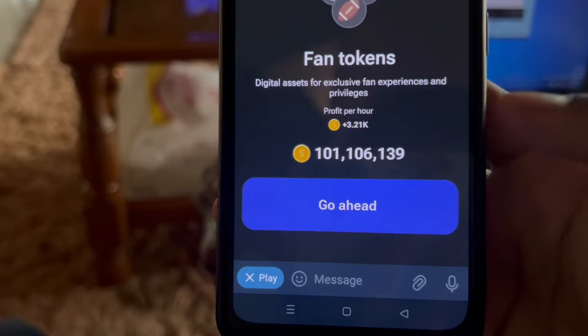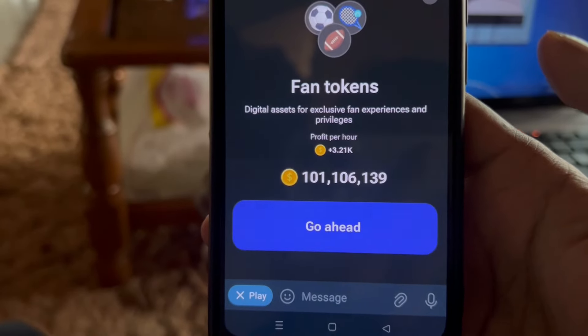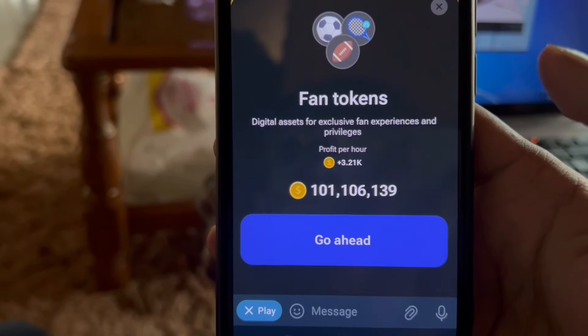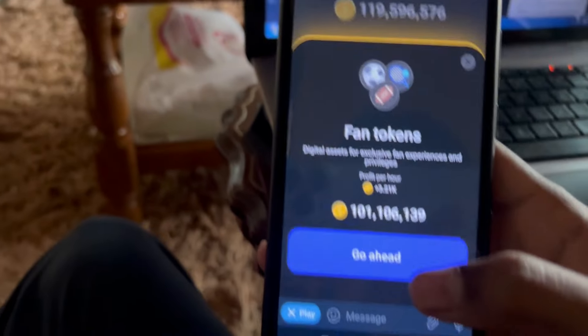The third mistake is wasting millions of coins to upgrade unnecessary cards. For example, upgrading this fan token card costs 100 million coins, but the profit per hour increase is just 3,200 coins — it's not worth it at all. And honestly, I was sitting on the sofa drinking tea and watching TV, and I'd opened the fan token page while making a video to show people not to upgrade it. While watching TV, I picked up my phone and without thinking clicked 'go ahead.' Yes, I lost 40 million coins. Even I am stupid sometimes.